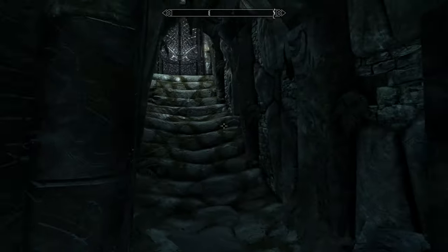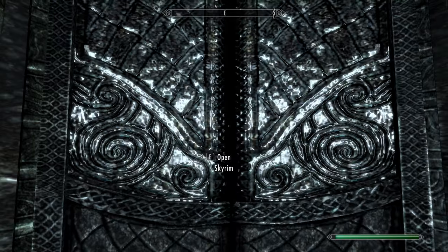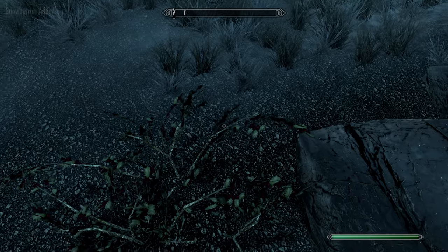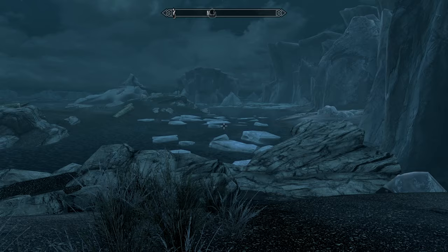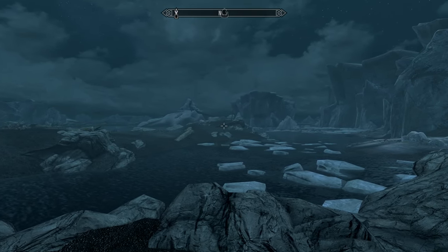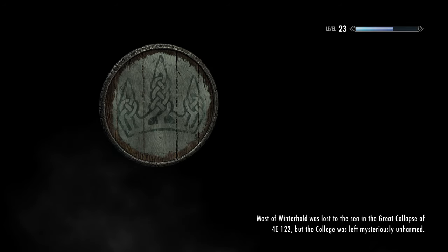I think that's all for Yngol Barrow — this is a dead end right here, so let's head out to open Skyrim. That was a cool little dungeon. Got some horkers, which aren't considered enemies — that's good. Let's go ahead and head back to the college, which is what we were doing originally. There's a wreck over here somewhere; we'll have to check that out another time. Let's go back to Winterhold.